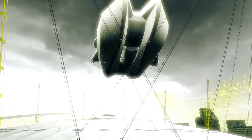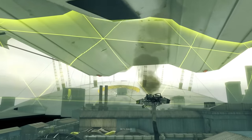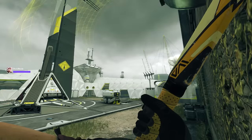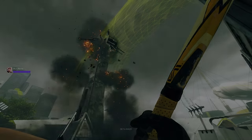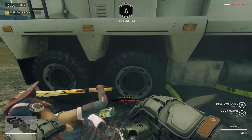Dome is a new objective map that has you stealing an airship from under the CDA's nose. Expose the pylons from the control point, kill them to crack the shield, and destroy the AA guns to let the airship fly free.